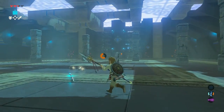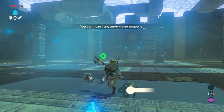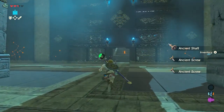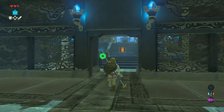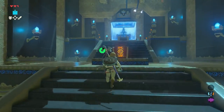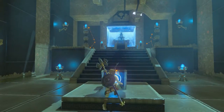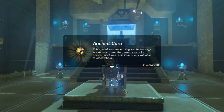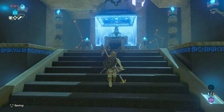When he is dead, you could take his spear if you need it, otherwise just leave it. Let's continue to move on through the door that just opened. Open the treasure chest that's inside there — a nice ancient core is inside.